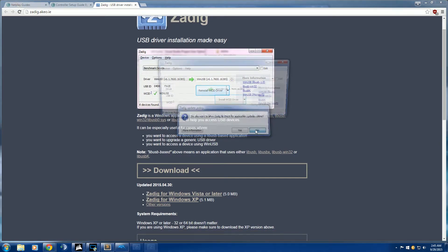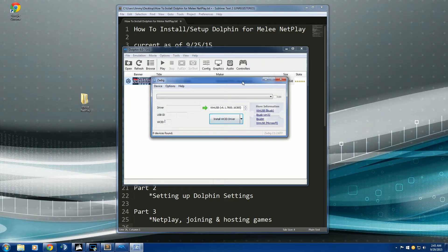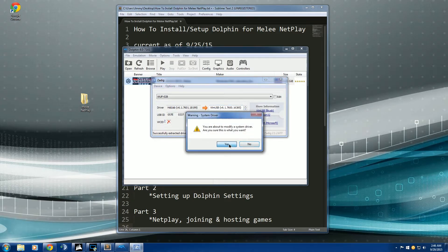Hit Run. You can hit Yes or No — I just hit No. Now plug in the black USB port from the adapter; the gray one is just for rumble. Your computer should make a chime indicating it's plugged in. Once it's plugged in, go to the Options tab, hit List All Devices, and find WUP-028 — click on that. Make sure the USB ID matches mine; if not, don't go any further because you might disable a different driver like a keyboard or mouse. Change the option to WinUSB, then hit Replace Driver. A small window pops up — hit Yes to confirm.